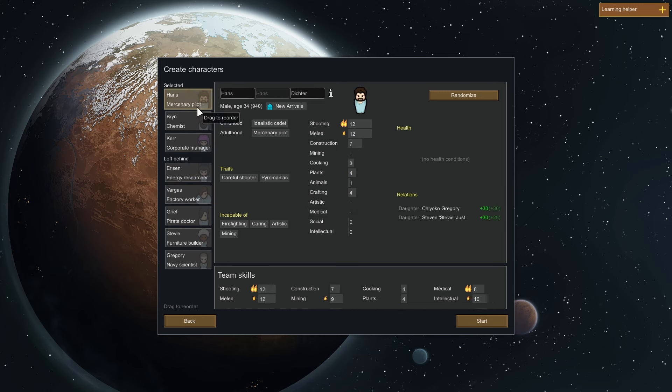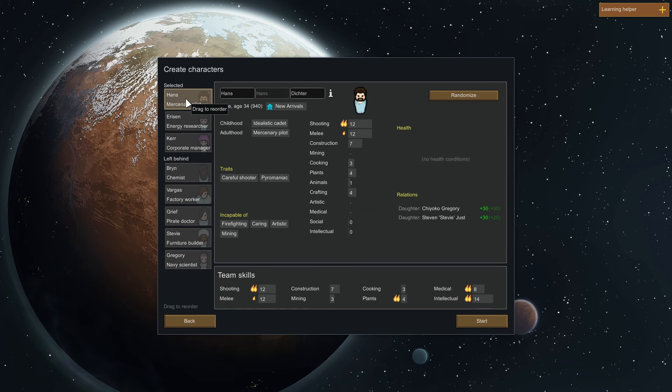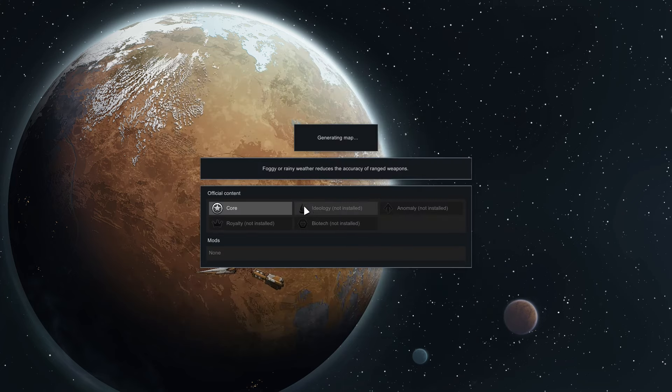We'll take Hans, and Ericen, and Kerr. I think this is our team. Looking at their combined skills - we've got no one that's actually very good at cooking and no one amazing at mining, but we can learn skills so it's not the end of the world. We do actually start with quite a lot of skills going, so we'll start with these guys and see how we get on.